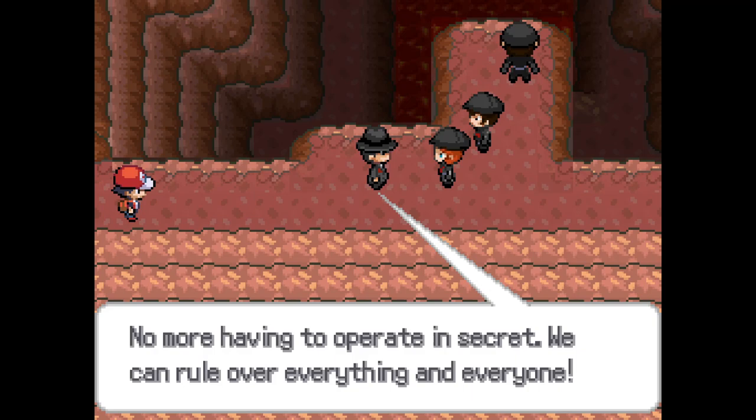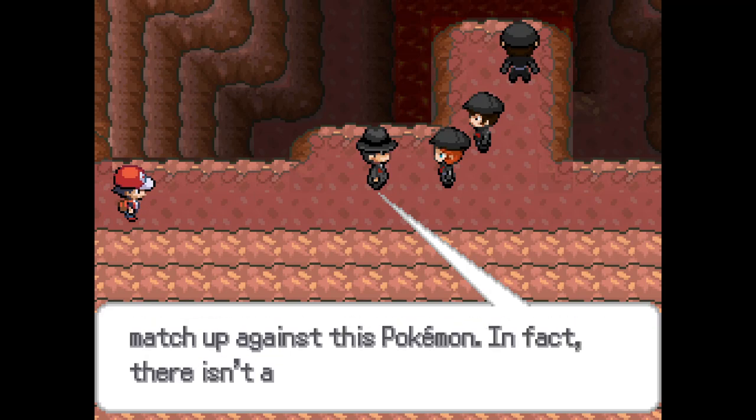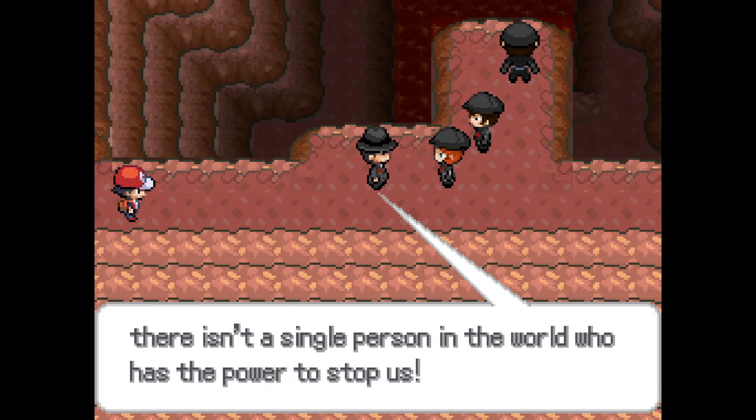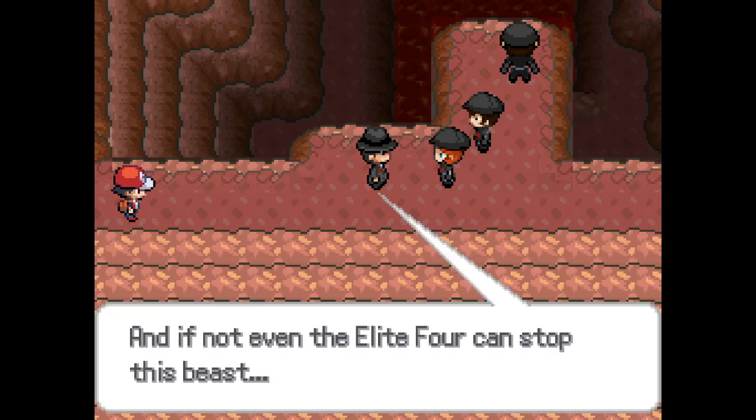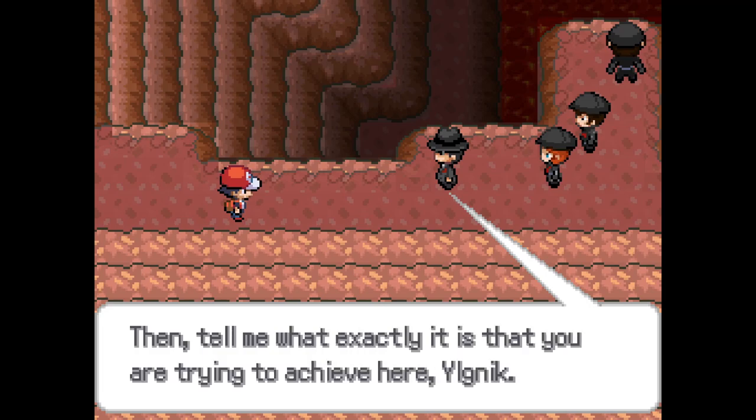No more having to operate in secret. We can rule over everything and everyone - gym leaders, the Elite Four, they cannot match up against this Pokemon. There isn't a single person in the world who has the power to stop us. And if not even the Elite Four could stop this beast, then tell me what exactly it is that you are trying to achieve here, Yolknik.